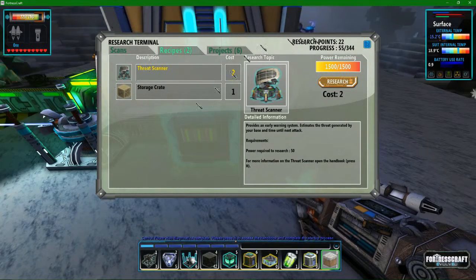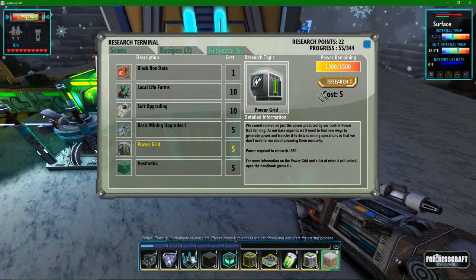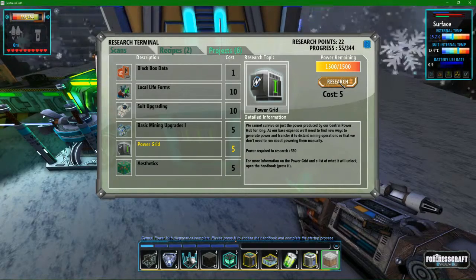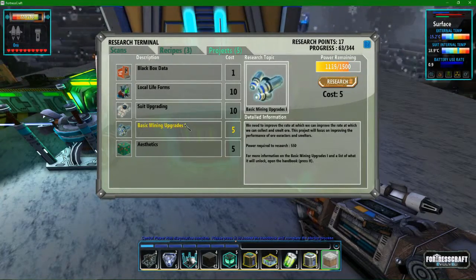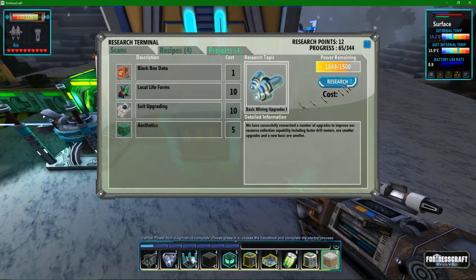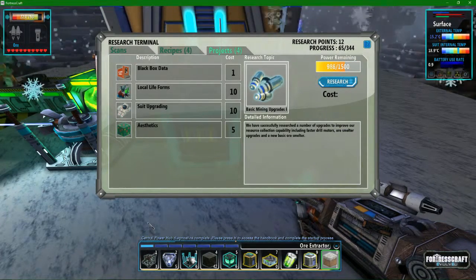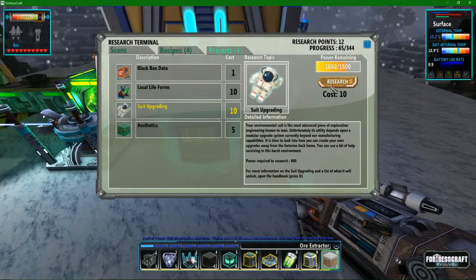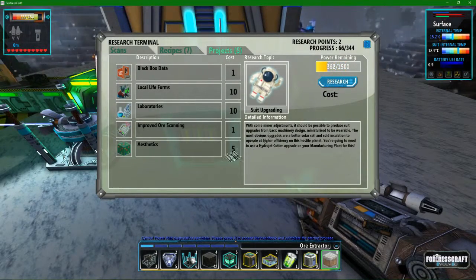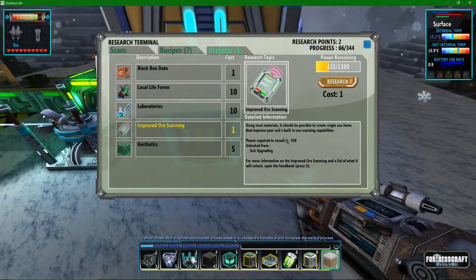Or maybe this shows craftable things that you've researched. I'm going to go over to projects and go to power grid — this allows you to get good power materials like better power storage blocks and laser stuff. You'll know in the future if you don't already. Let's go with basic mining upgrades as well, which will allow the ore extractors to go faster by inserting little drills and different stuff. And suit upgrades allow you to work better.